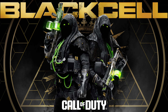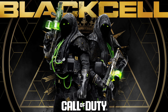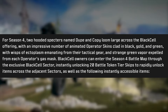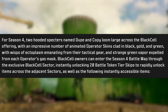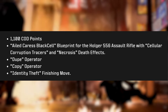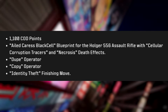Two hooded specters named Dupe and Copy loom large across the Black Cell offering, with an impressive number of animated operator skins clad in black, gold, and green with wisps of ectoplasm emanating from their tactical gear and strange green vapor expelled from each operator's gas mask. Black Cell owners can enter the Season 4 battle map through the exclusive Black Cell sector, instantly unlocking 20 battle token tier skips. Instantly accessible items include 1,100 CoD Points, the Ailed Caress Black Cell blueprint for the Holger 556 assault rifle with cellular corruption tracers and necrosis death effects, the Dupe operator, the Copy operator, and the Identity Theft finishing move.